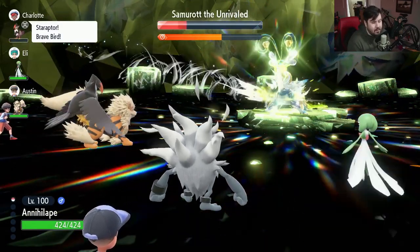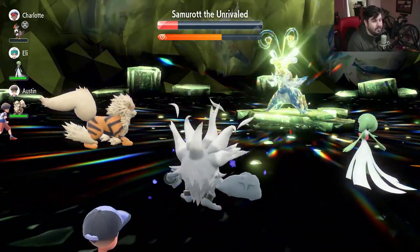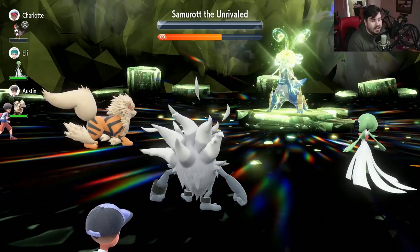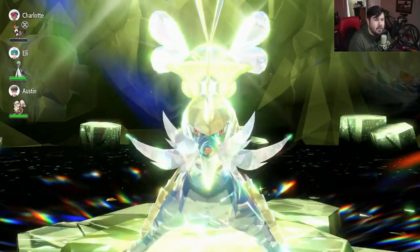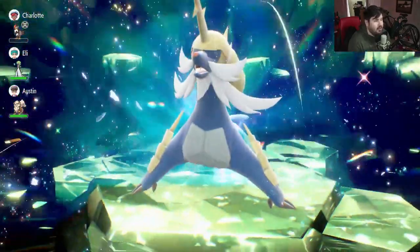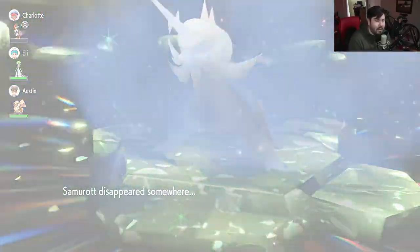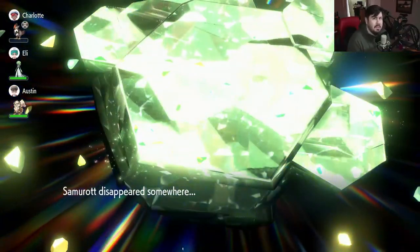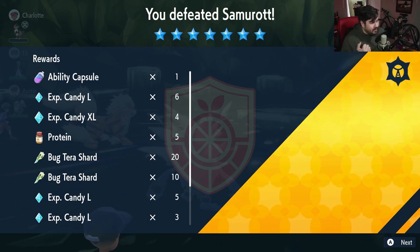We use Rage Fist one more time and this should be the last one we need. Boom — just like that, Samurott the Unrivaled taken down in about 90 seconds with Annihilape, one death, absolutely no stress whatsoever. So get out there, get yourself an Annihilape if you don't have one already, make the build, and enjoy the last weekend of Samurott raids. And remember — you got this, I believe in you. Let's go!